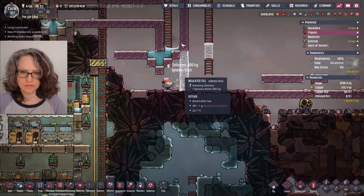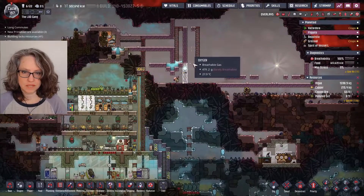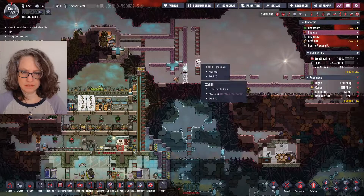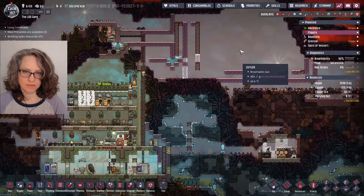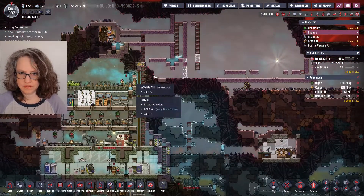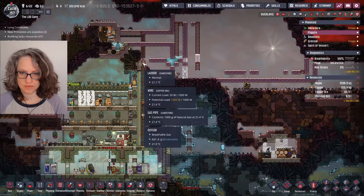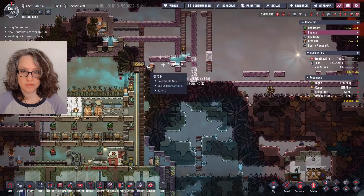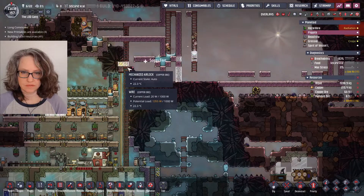They can reach that diagonally. So this will be obsidian across here, and then there will be a layer of vacuum to provide double insulation. And then here I'll have the automatic doors — mechanical airlocks. Once this is done, I can deconstruct this one.